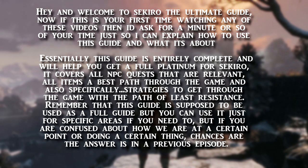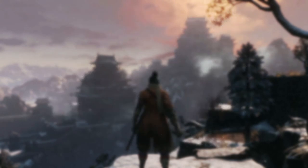This guide is entirely complete and will help you get a full platinum for Sekiro. It covers all NPC quests that are relevant, all items, a best path through the game, and specifically strategies to get you through with the path of least resistance. Remember this guide is meant to be used as a full guide, but you can use it for specific areas — if you're confused about why we're at a certain point, chances are the answer is in a previous episode.